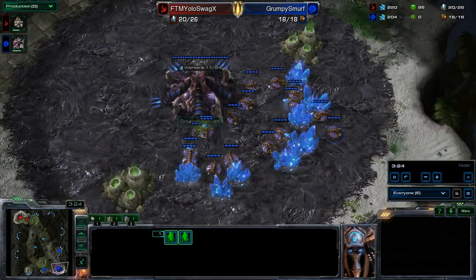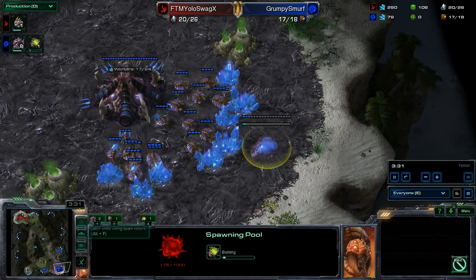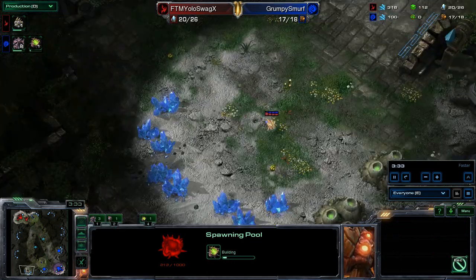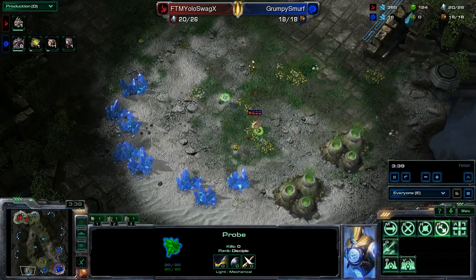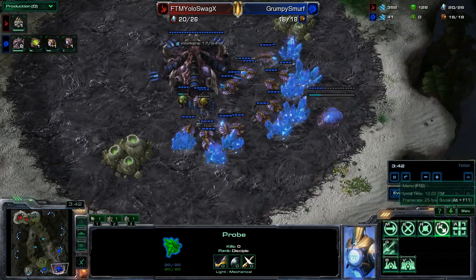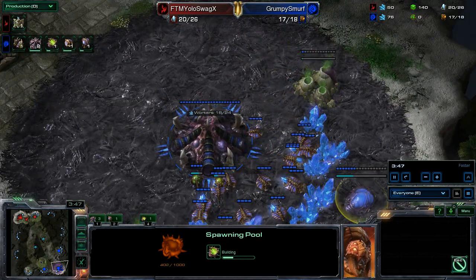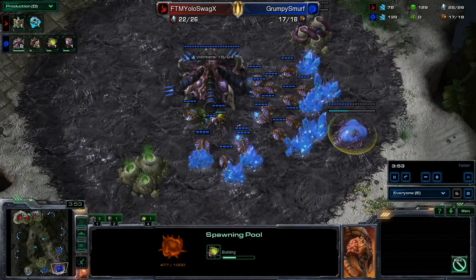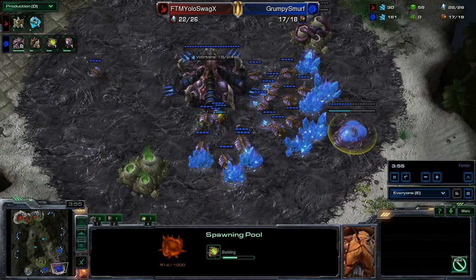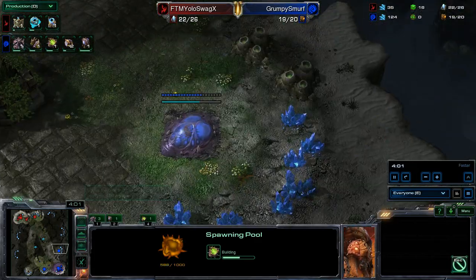Grumpy Smurf not doing a bad job at all. Fairly interesting build here — I'm very curious who wins this because I actually don't know who the submitter is. As 99% of the time games are submitted, the submitter is usually the winner. The spawning pool will slowly build. Not going gas heavy by any means, which leads me to believe we're not going to go with any early tech — probably stick with lings and banelings, or maybe move into a muta road. Something that doesn't involve a ton of gas.